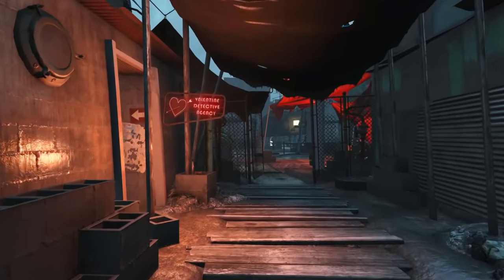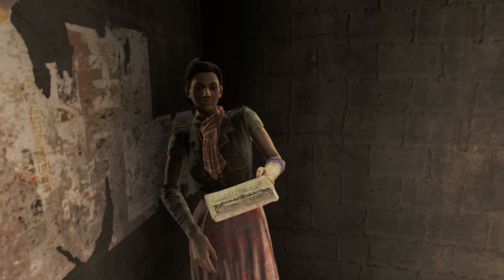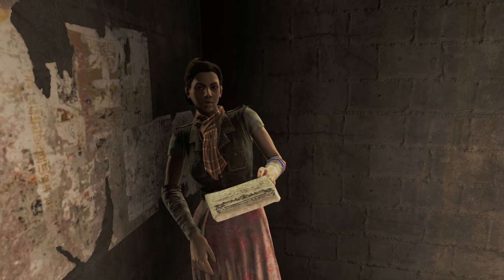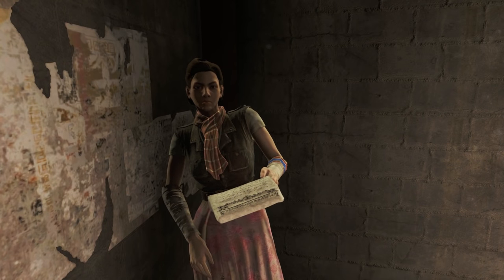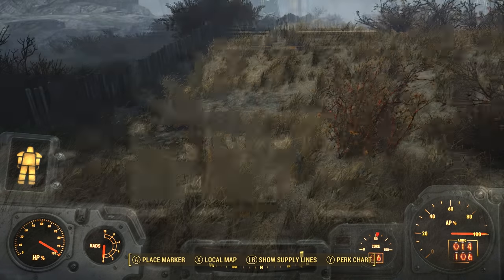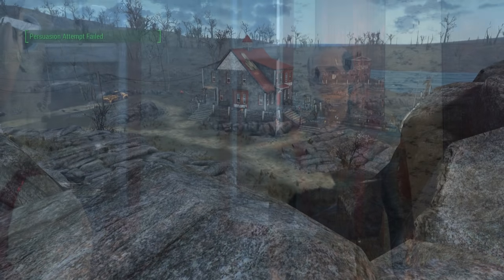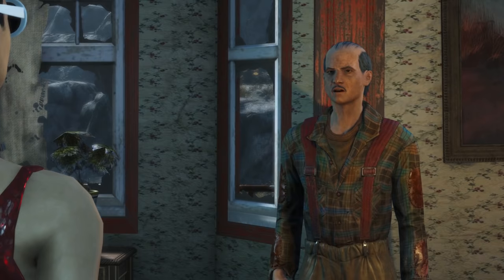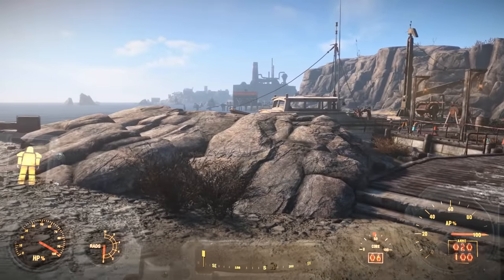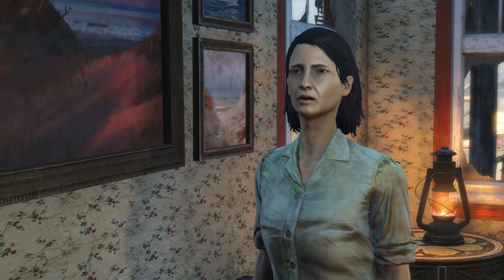To get to Far Harbor, you're going to take the missing persons case from the Valentine Detective Agency in Diamond City, or just go as far north then west as possible until you leave the Pip-Boy map. There you'll find a family whose daughter ran away — confused and in contact with a group from Far Harbor, she's taken her father's fishing boat and traveled north. Follow her to solve the mystery.